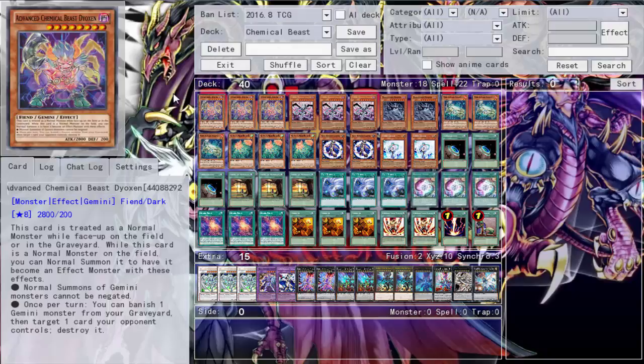Alright people, here is the deck profile for Chemical Beasts. This is the last deck profile we're doing for the month because we switch decks next month — October to November — and daily duels will be over by then. None of the decks from previous months got another month, so I had to do five deck profiles this month. The deck being replaced was Ancient Gear, so check that out if you haven't already.